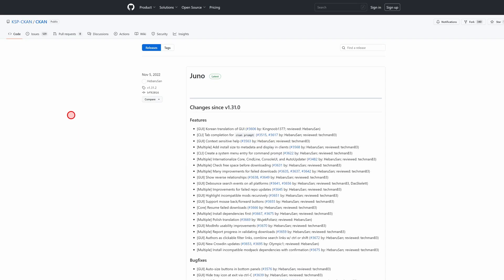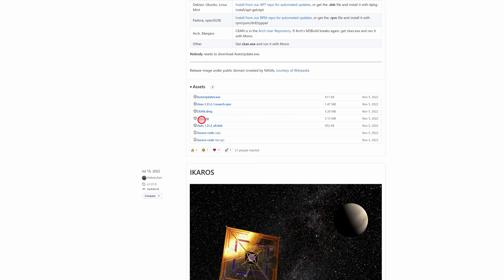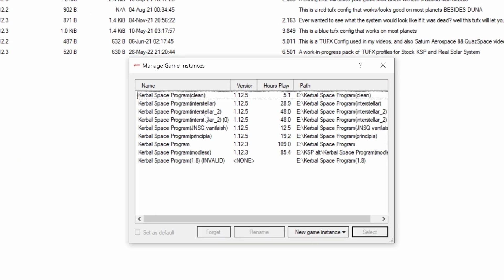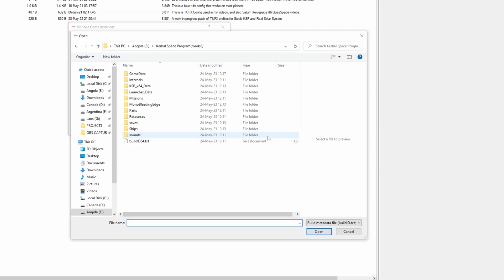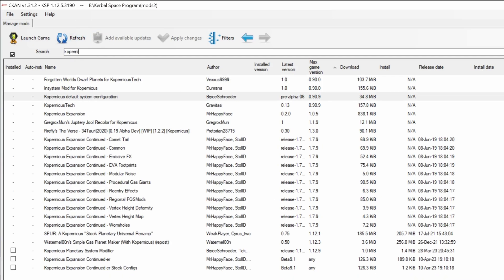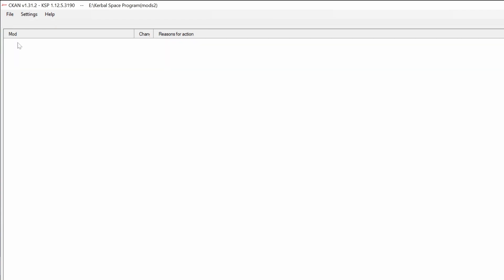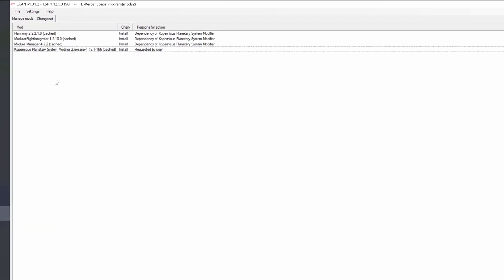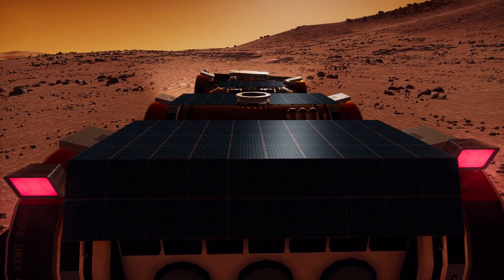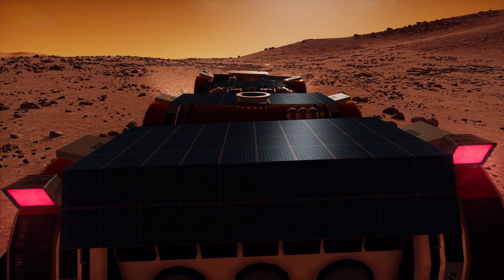Parallax obviously has a mod dependency, and make sure you install Kopernicus before launching the game. I recommend using Comprehensive Kerbal Archive Network, or simply CKAN. CKAN is a very powerful utility tool to manage and update the majority of KSP1 mods. Once you start CKAN, set up your game instance and then install Kopernicus. Good thing with CKAN is that it also installs dependencies flagged by the mod developer, which saves you a lot of time and fixes the majority of compatibility issues.